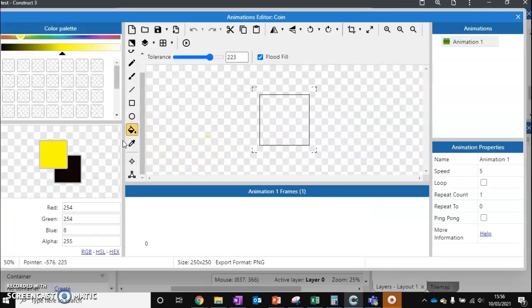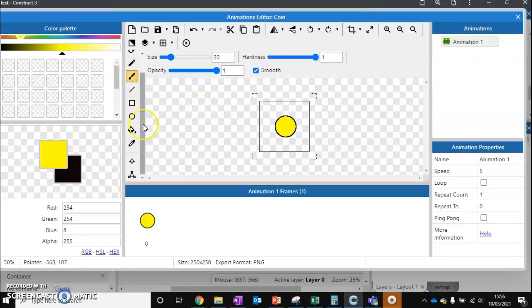I'm going to get my circle tool and just create something that looks a little bit like a coin. Then I can just scribble a little bit of writing on as well using a thin brush. There we go. So there's my coin that the character has to pick up.